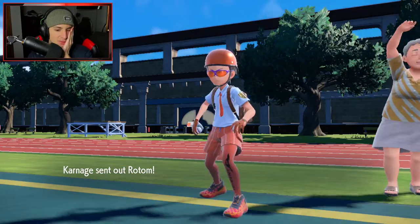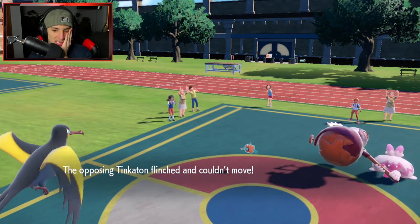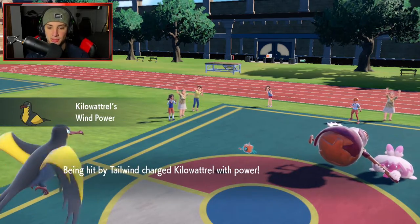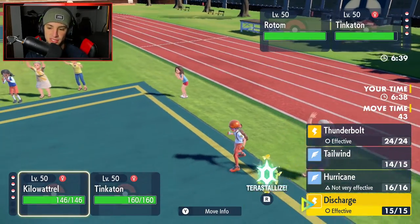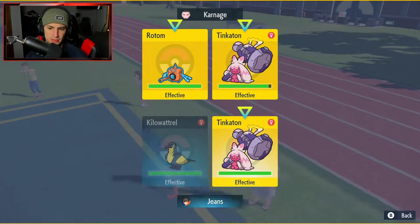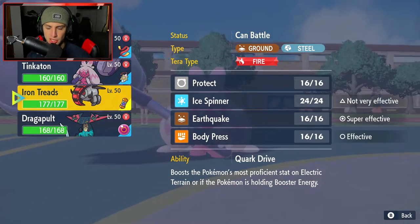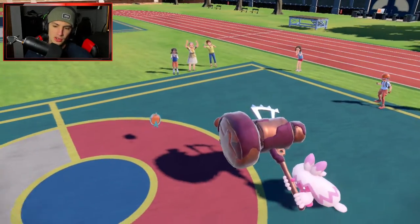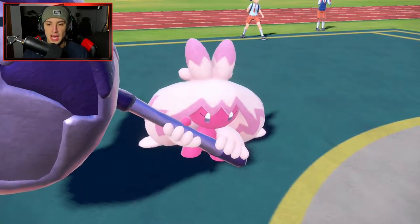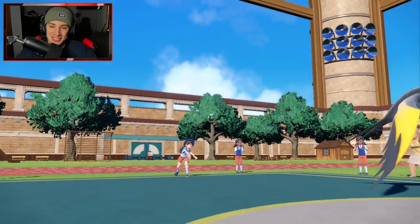Rotom-Wash comes out on the field. I could swap into Iron Treads or Terastallize and start throwing Discharge. I'm thinking I'll Terastallize this turn. I've got my Wind Power boosting me up — free Discharges. I'm going to hard swap into Iron Treads so we can have Tinkaton in the back with Fake Out again, dodge this Discharge, and not have to Terastallize Tinkaton. Quark Drive is going to boost our regular Defense, which is good up against Tinkaton.